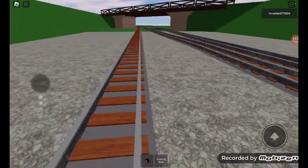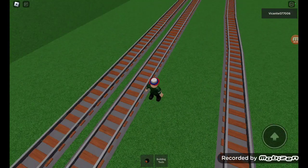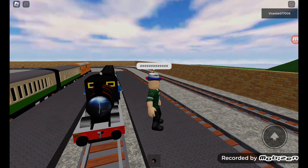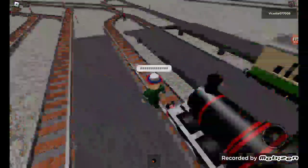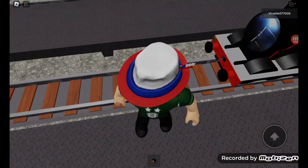Now we can go under a bridge here and that just leads to Hell's Bridge. Right now we're here at this little shunting yard.